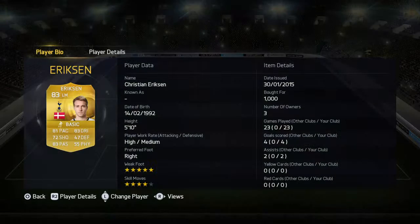Now he has four star skills and five star weak foot. He's really good and he's only going for 1k — that's easy to pick him up.